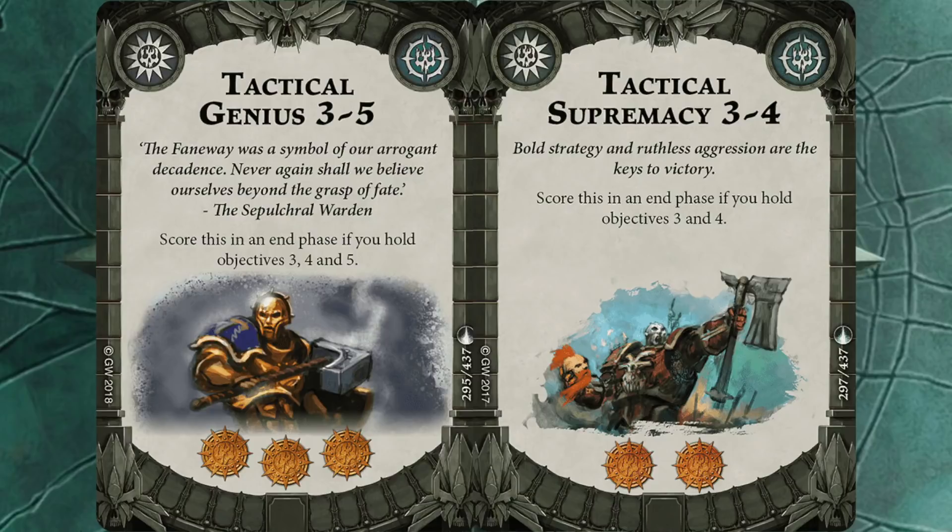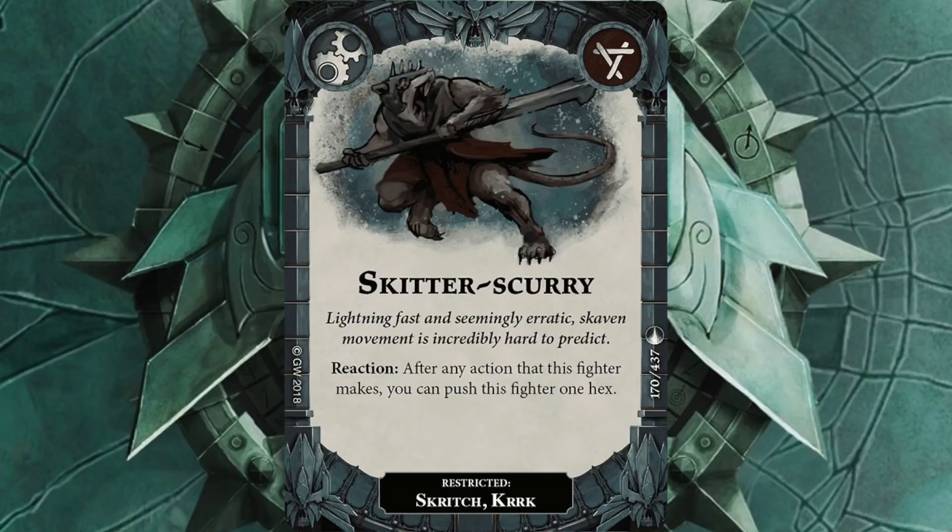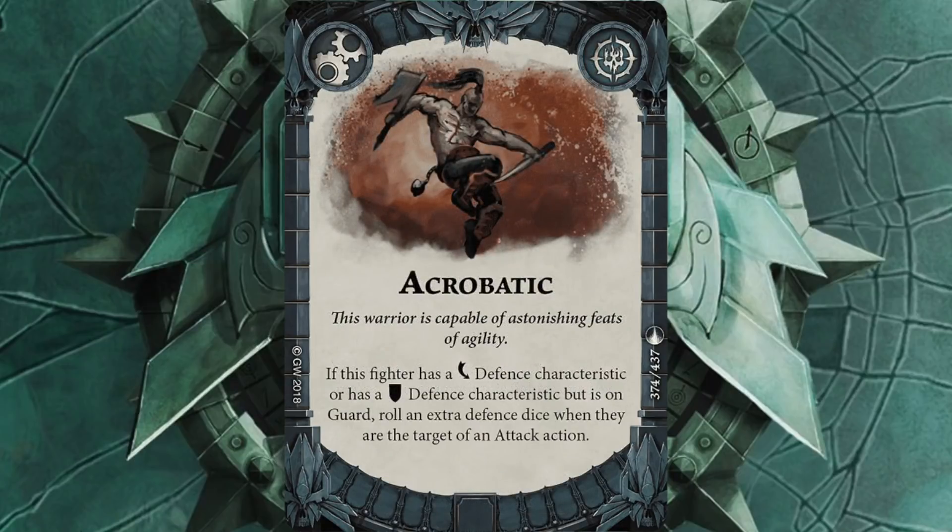After that I've got my upgrades, where hopefully I'll spend all that glorious glory. First card I've gone for is Skitter Scurry. This has been FAQ'd recently, so if I get Scritch to charge once he has Skitter Scurry on, he can move one extra hex after the move and another extra hex after the attack. That could be incredibly useful for his maneuverability. Unfortunately I won't be able to use it to score Cover Ground because it's an extra hex after he's moved. Next one is Acrobatic — all my guys roll dodge, so an extra dice on defense means some of my guys will be rolling three dice once inspired. Pretty tasty.